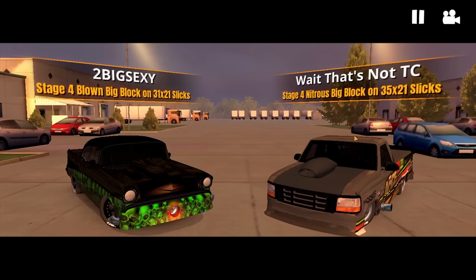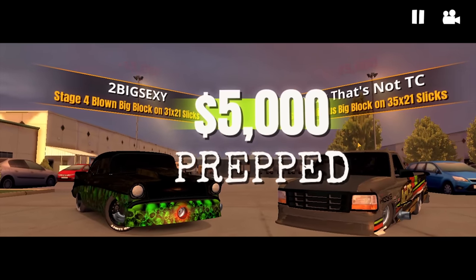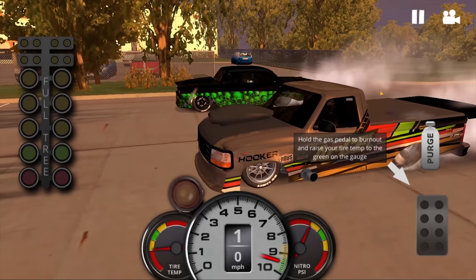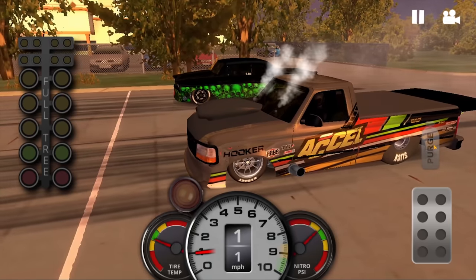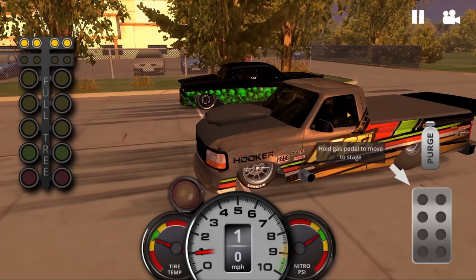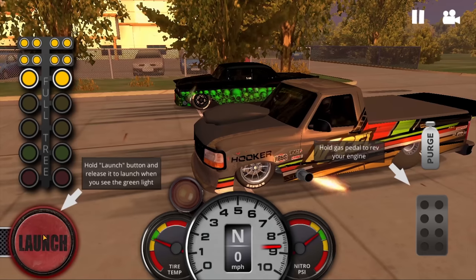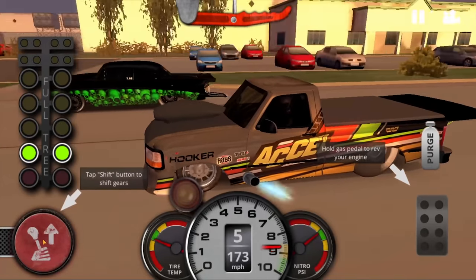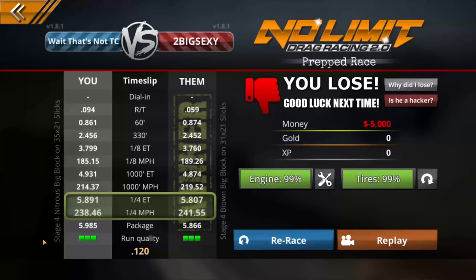Let's see what we can do with this one. Oh, that thing is wild — that thing is gnarly. Let's see what we can do. Bring that tire temp up — good, just into the green. Got the nitrous in the green as well. Pulling up to the line. Staged and good to go. Let's see if we can have a good reaction time. Oh no, they're going to get us ever so slightly. Dang, that was close.